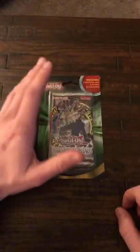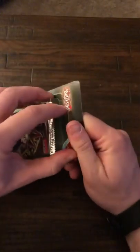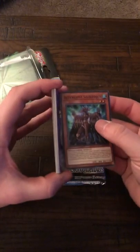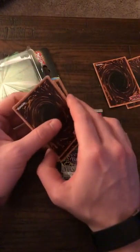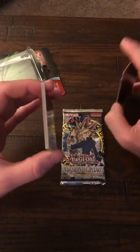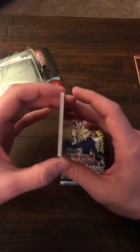All right, now the special edition blister. This comes with one booster pack, two rares, and eight commons. With these you always get a mixture of a whole bunch of different things. Both cards feel foil because they're kind of warped a little bit, which sucks, but it's probably also the packaging. We think we at least got two foils.